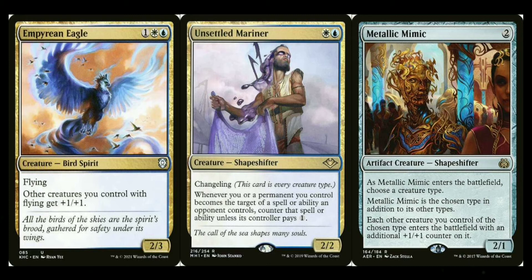Metallic Mimic: when it enters the battlefield you choose a creature type — spirits in this case — and whenever a creature of that type enters the battlefield it gets an additional +1/+1 counter beyond what it would normally enter with. It's more of an individual buff in the form of counters rather than a global +1/+1, but it's a solid quasi-lord for any tribal deck.